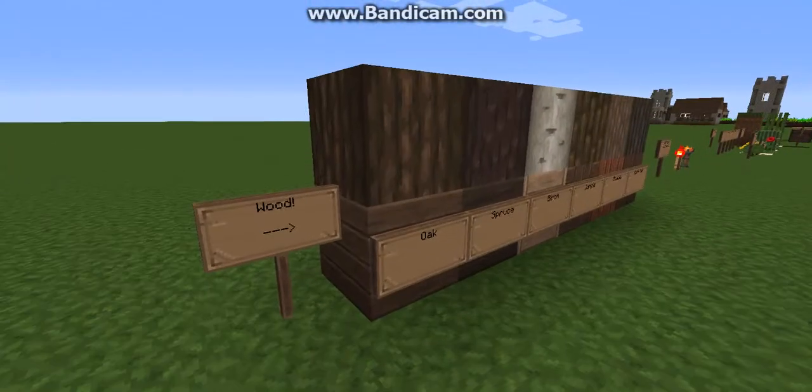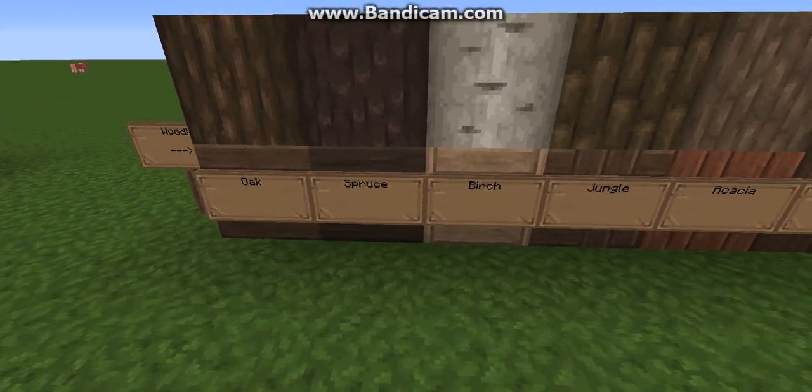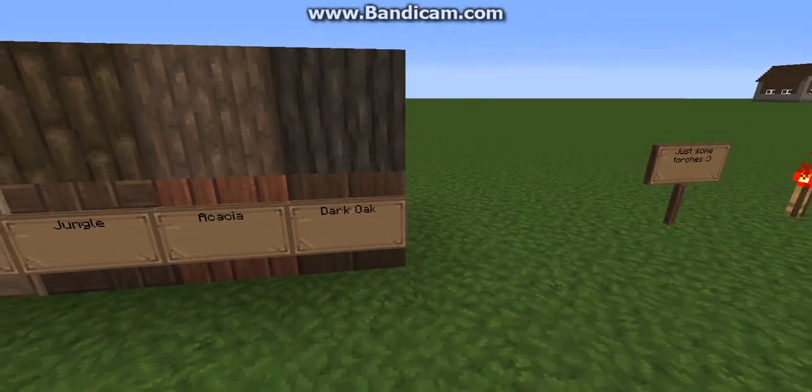Over here we have our wood. This is our oak log and plank, spruce log and plank, birch log and plank, jungle log and plank, acacia log and plank, and dark oak log and plank.